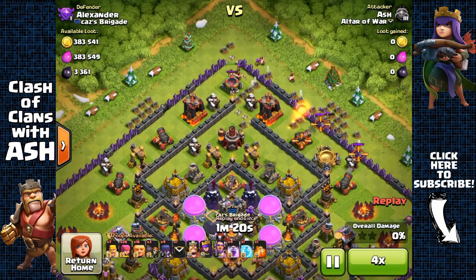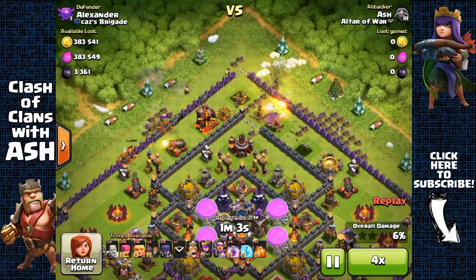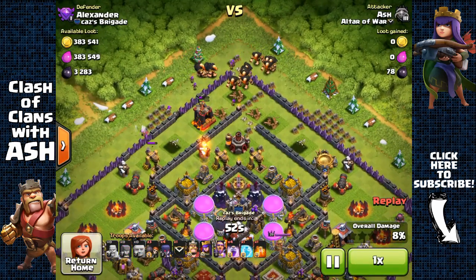You should stay at Town Hall 10 to finish your walls, otherwise you're going to regret it as it's very difficult farming gold and elixir at Town Hall 11. It's much easier at Town Hall 10, so if you want to get those high-level walls done, stay at Town Hall 10 to do them.